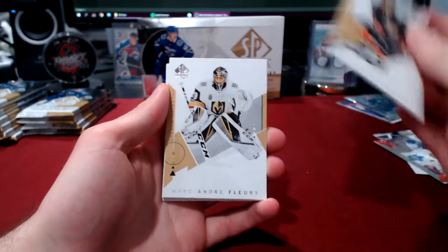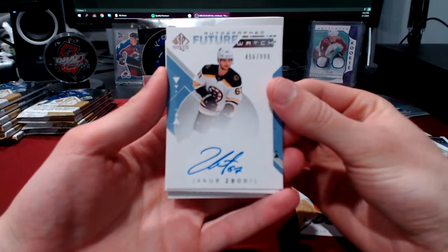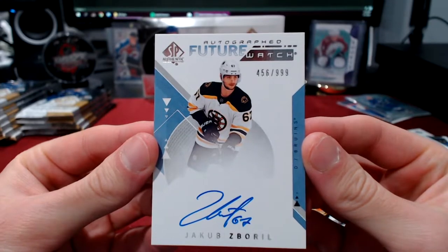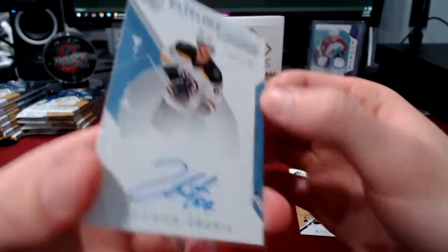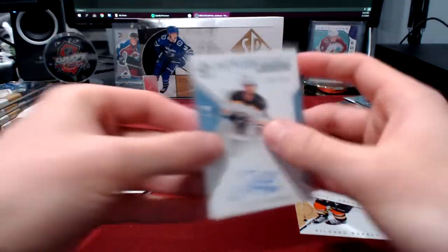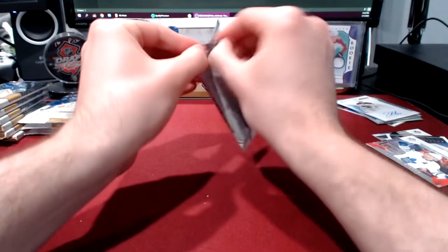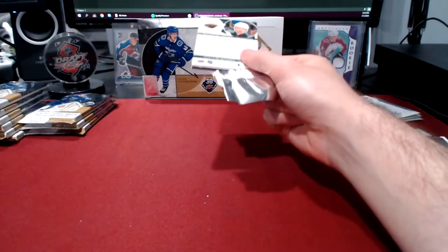Starting off we got a Carcillo, Marc-Andre Fleury, and we have our future watch auto which is a Jakub Zboril. There is one of our autographs - not great. 456 out of 999. I don't even know who this guy is or if he played in the NHL at all this year. Hopefully he turns out to be good. The plus is that at least he is on Boston, which is a good team to get if you're gonna get a card of a rookie you don't really know. So we got one more autograph left in the box - hopefully another future watch auto or possibly even a future watch patch.